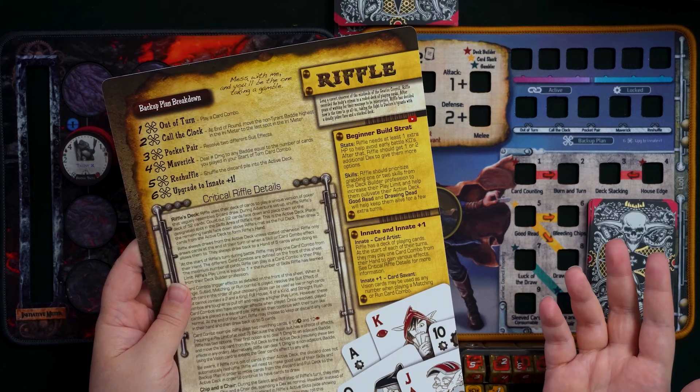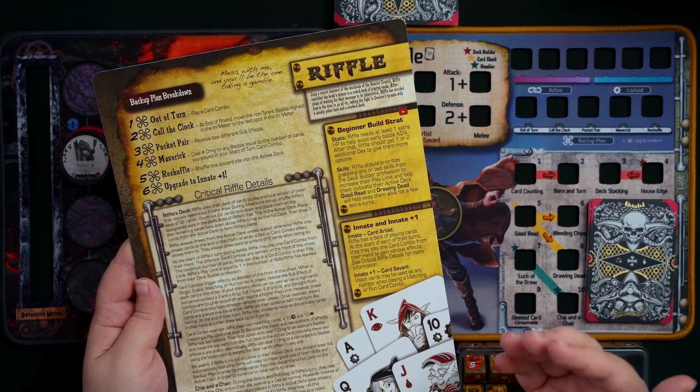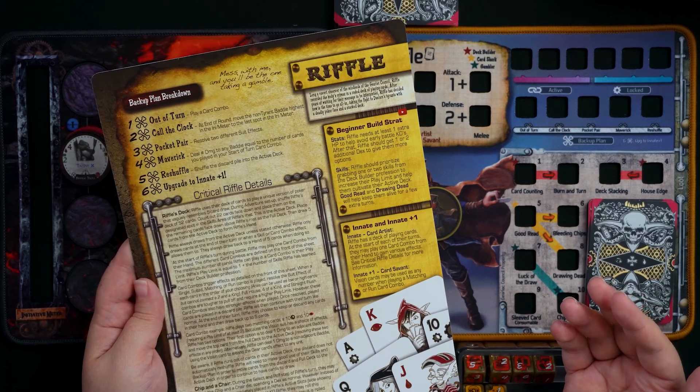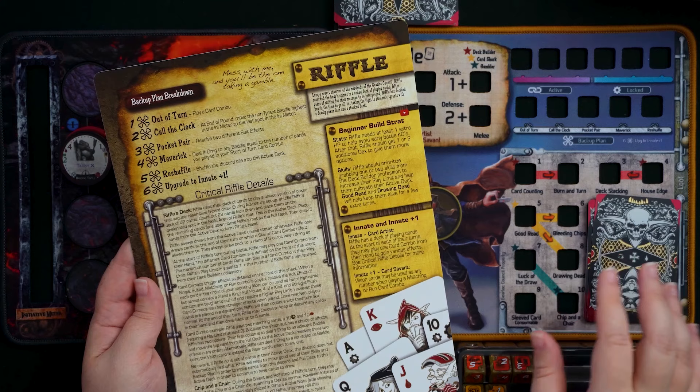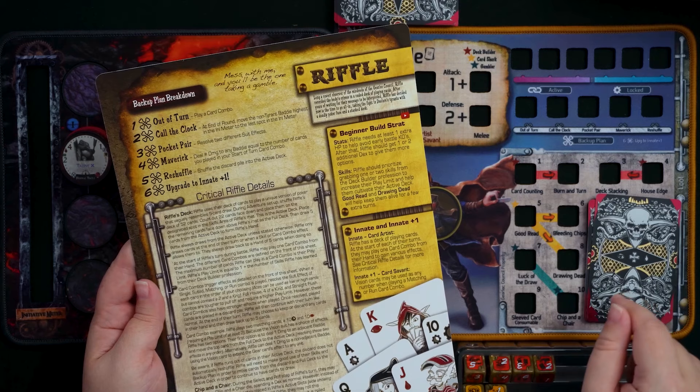A couple of warnings: Riffle typically only draws at the end of their turn or in response to a die effect, so make sure you're playing that out. Generally, only one card combo may be played on Riffle's turn at the beginning. Also, pay attention to the status of your active deck — if Riffle runs out of cards, you don't automatically shuffle the discard; you have to perform skills to replenish the active deck and shuffle the discard in. A card shortage is super not good for Riffle.